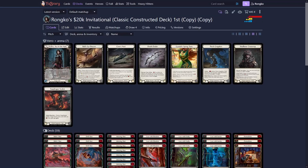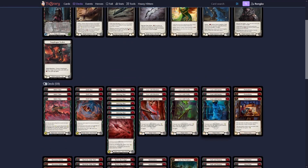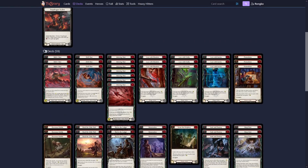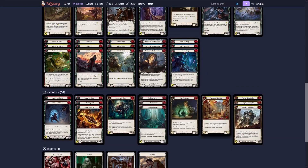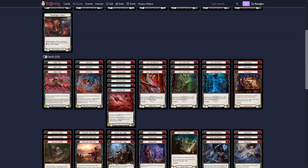Hello there, welcome back to another gameplay video. Today I've brought you a Xaelia. I'm playing the list that Brody Spurlock used to win the 20k Invitational over in America. It's such a fun hero, and the list is really aggressive, which is the most fun way to play this hero in my opinion.